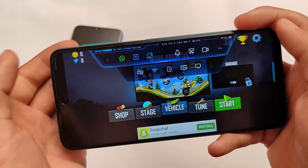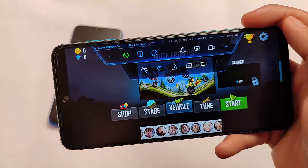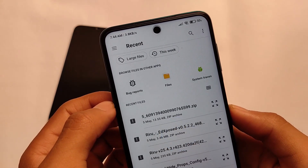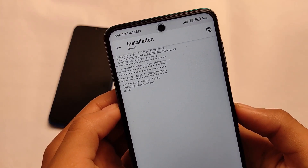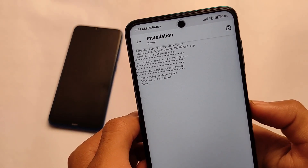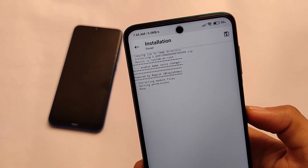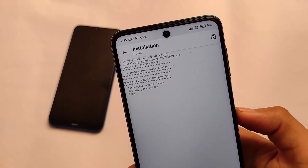For enabling the voice changer in your Game Turbo, make sure you have the module and Magisk installed on your device. Go to install from storage, and here you will see the module file if you have downloaded it. This is only around 13 KB — I will provide the download link in the description. Make sure to download this file because it is necessary. The installation will be very quick. After installation, you'll need to reboot your device, and then you'll be able to use the voice changer.